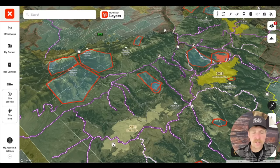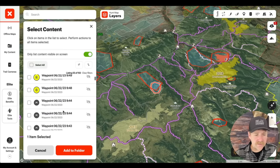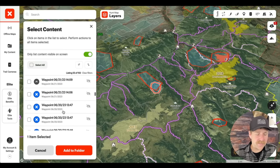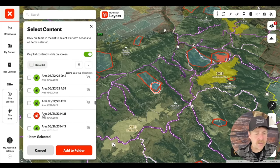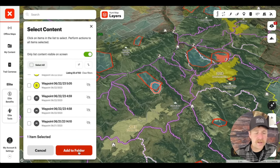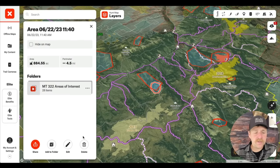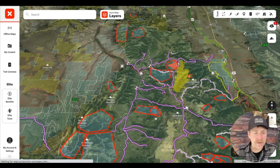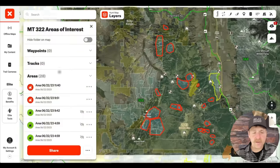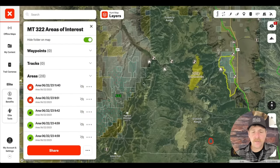To create a folder, click on the area, hit 'Add to Folder,' and add it to your areas of interest folder. Once you start adding a bunch of stuff to the map, you have the ability to go into your content, go to areas of interest, and hit 'Hide All.' This gives us the ability to move stuff around and keep the map clean without losing any of your work.